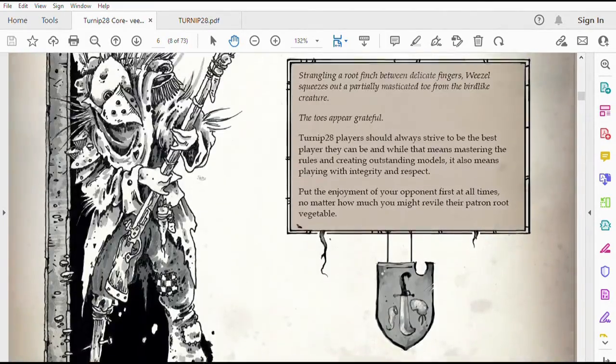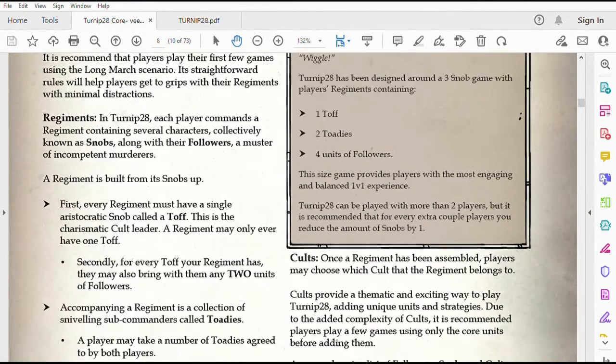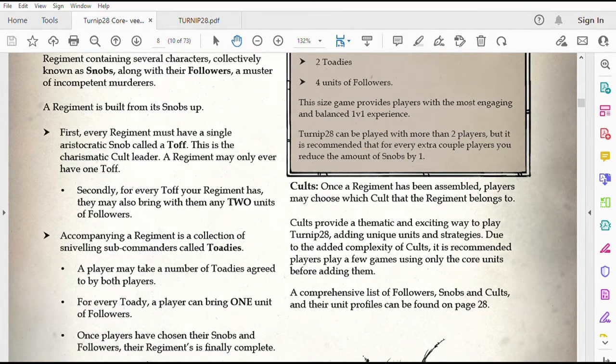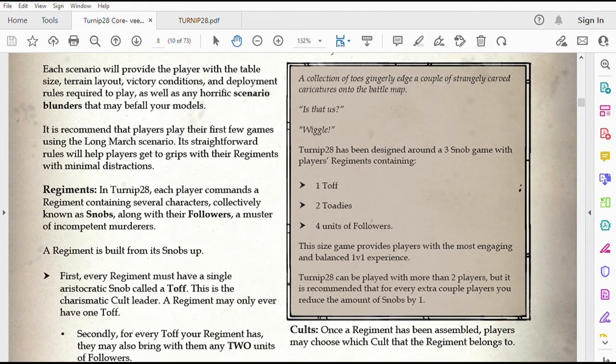The game is actually very simple to play. There's no point value. You have one ruler who's called a Toff, and he may have as many Toadies as you want, as long as both sides have the same number of Toffs and Toadies. Your Toff allows you to bring two units into your regiment, and each additional Toady is an additional unit. So a Toff and two Toadies is the command structure required to have four units on the table, and that's what they recommend for a standard game. It typically plays on a 4x4 or 6x4 wargaming table.